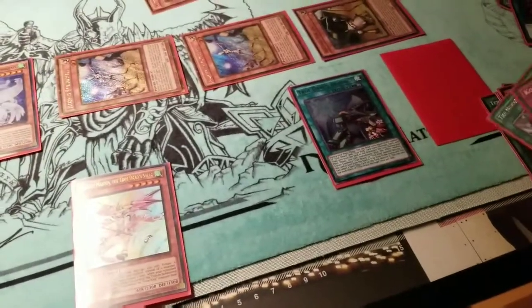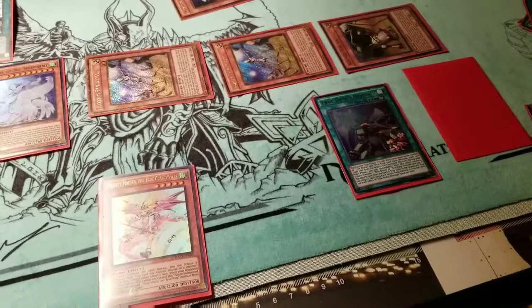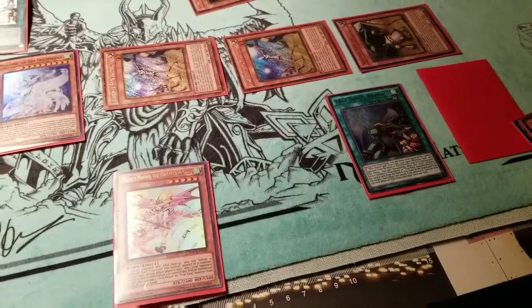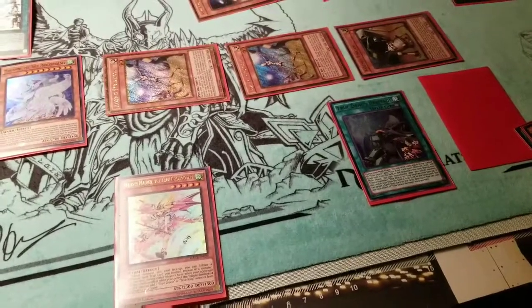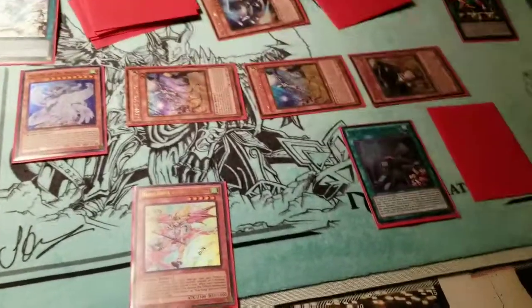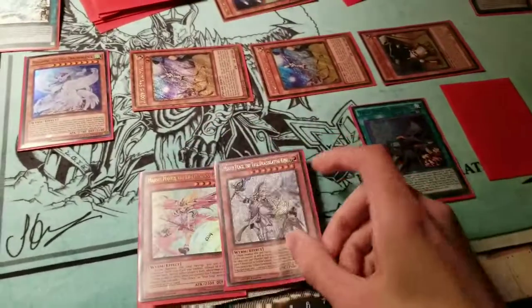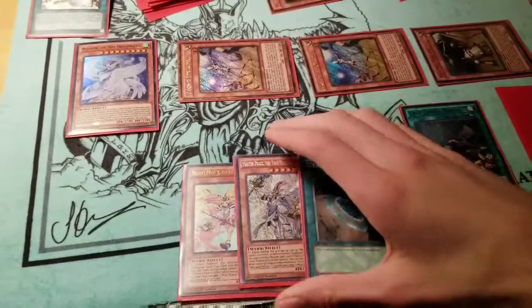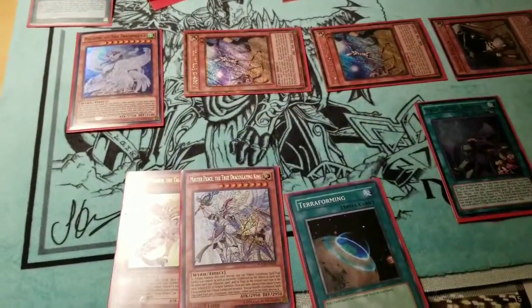You're not going to get a Masterpiece here from Pot of Desires, but if you did you could go for the full combo. So we're just going to give ourselves the Masterpiece anyway — a little cheat. Banish Return for cost and draw your Masterpiece, which you could have searched, and an additional Terraforming. This is going to be a broken combo — absolutely nuts.